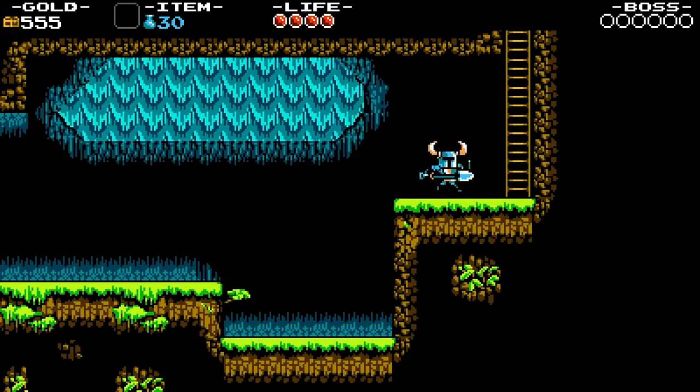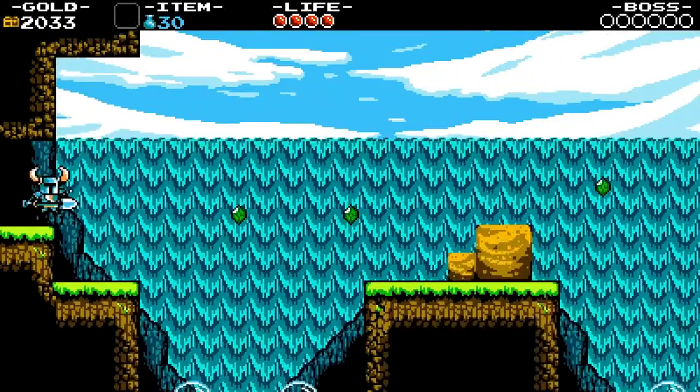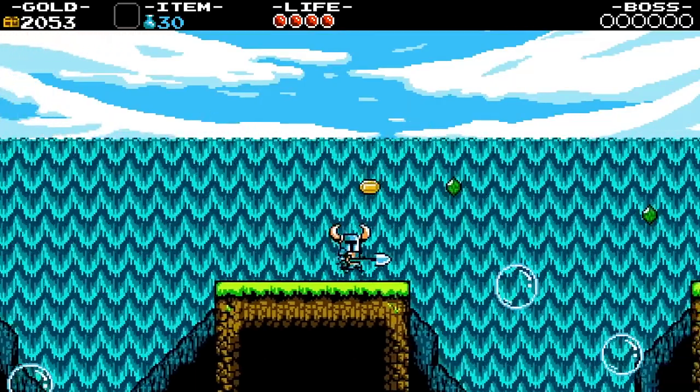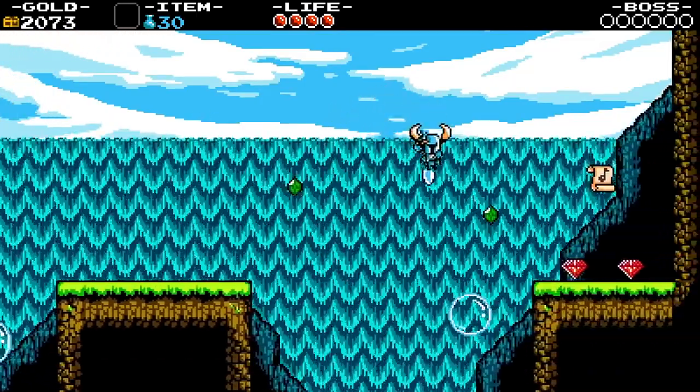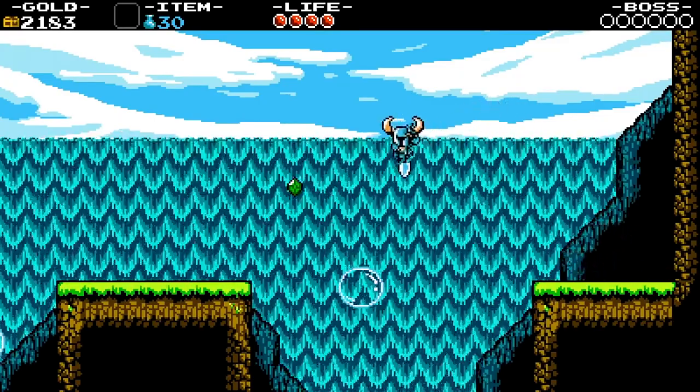The next section of the level has a bubble in between yourself and a higher platform that you can't reach from a normal jump. You can pogo stick your way to that platform, and if you fail, there's no pit for you to fall into. They save that kind of frustration for later in the level once you learn the mechanics. That's a very important aspect of level design — learning how the mechanics work before actually challenging you.